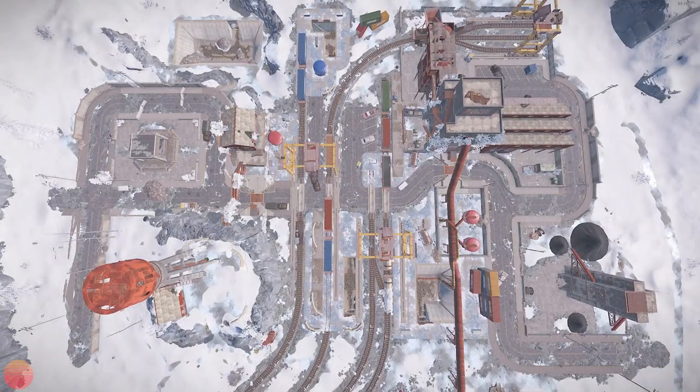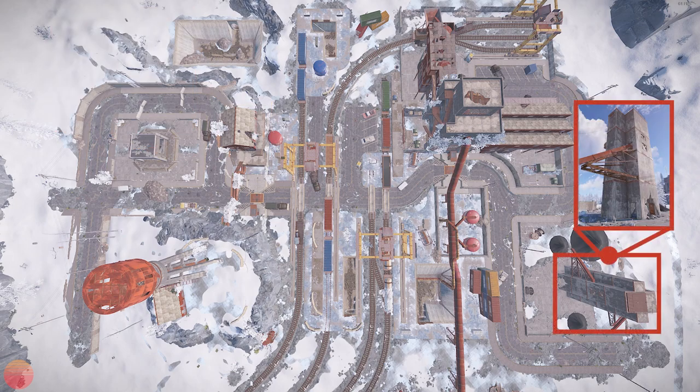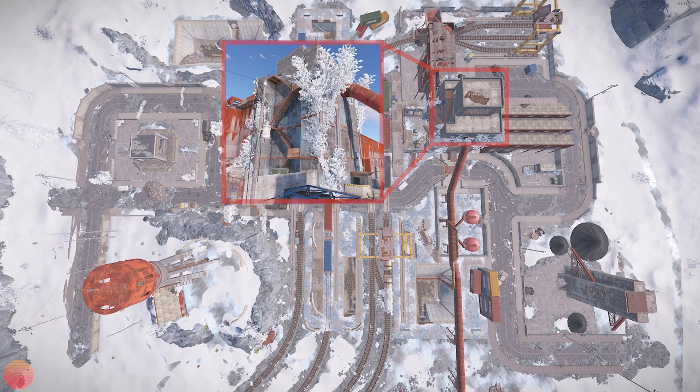You have two switches to hit before heading to the main puzzle building. The first switch is in the building with the recycler that is near the underground train tunnel entrance. The second is in the tall building on the opposite side of the monument. The main puzzle building is the large building near the center of the monument, which has the final switch along with the green and blue puzzle doors that you can access separately.